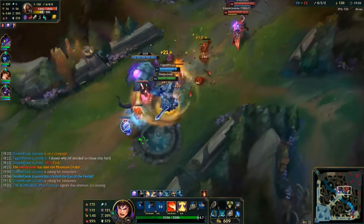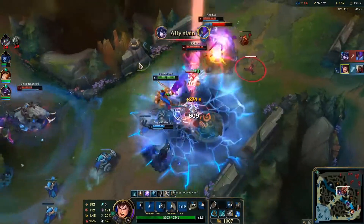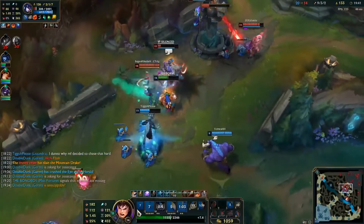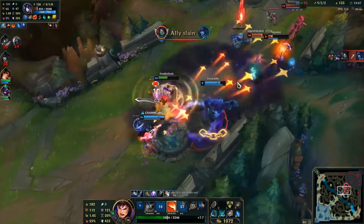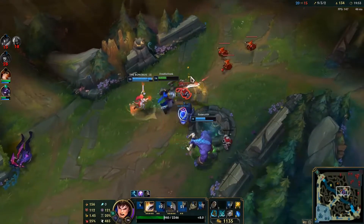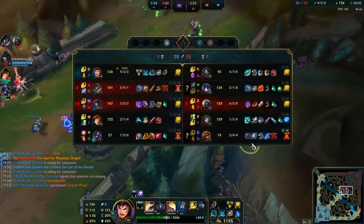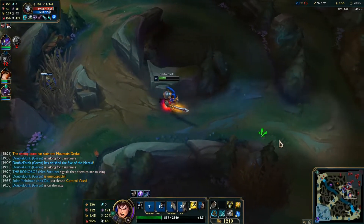I'm trying to poke — Lissandra roots him and ults him, so I'm just trying to stall for the Rift Herald. I look bot and see our Miss Fortune and Alistar did not get the bot tower, so it's a waste of a Rift Herald — we didn't get anything out of it. I decide instead of staying here, I might as well go bot. It's useless to just stay mid, and I know we love to group mid in NA, but that is not the play.